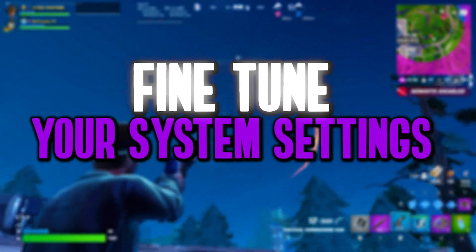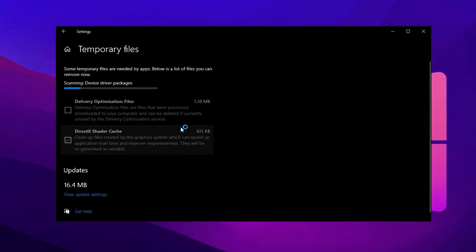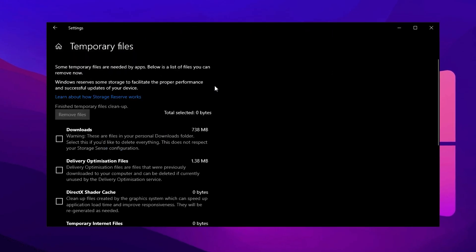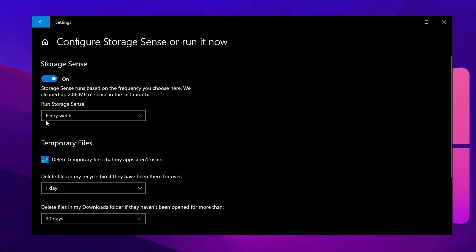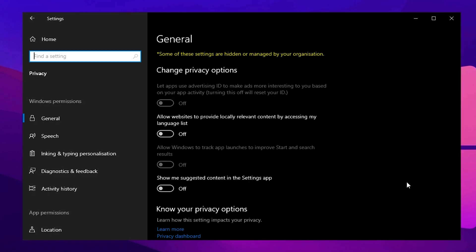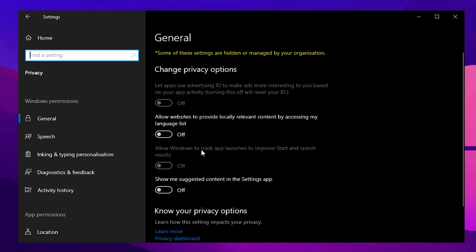Now let's fine-tune your system to maximize gaming performance and ensure smooth, lag-free gameplay. Start by opening the Start menu, clicking Settings, going to System, and selecting Storage. Click Temporary Files and let the scan finish. Check all options except Downloads — unless you want to clear them — then click Remove Files and Confirm. The cleanup may take a few minutes, but it will free up system resources. To automate this, enable Storage Sense, set it to run daily or weekly, and adjust cleanup settings as needed. Next, optimize Privacy Settings to reduce background activity and free up resources for gaming. Open Settings, go to Privacy and Security, and select General. Disable all options, including personalized ads, location-based content, and app tracking. This prevents apps from collecting unnecessary data and reduces system resource usage.